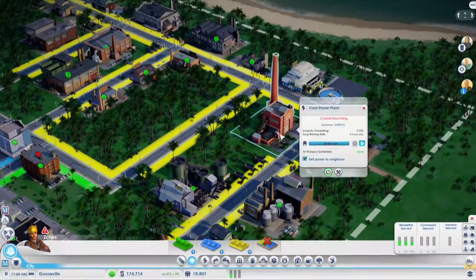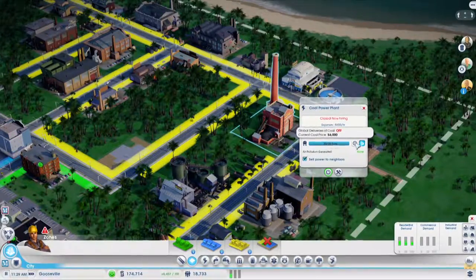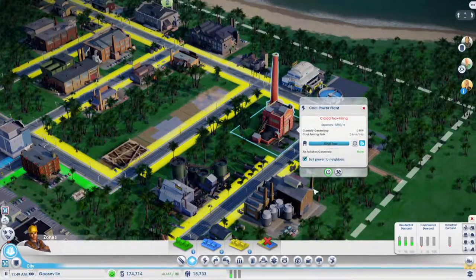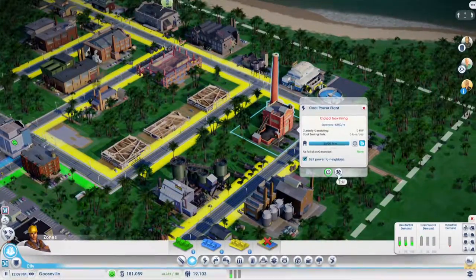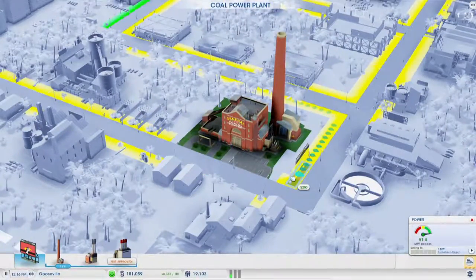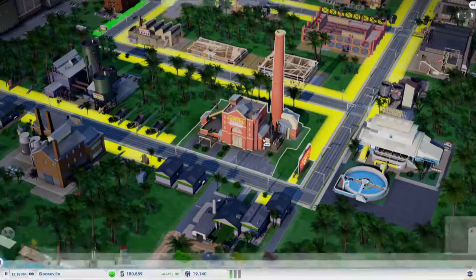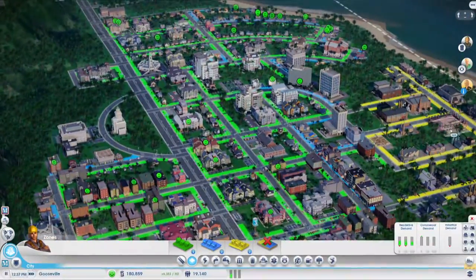I'm gonna speed up the time a bit. Once this goes down, I'll start doing global imports, but I don't think I'll need that now. Let's put a sign on... oh, we can't do that. I'll have to put a sign right here, maybe. Yeah, that looks good. We've now got even more power for our city.